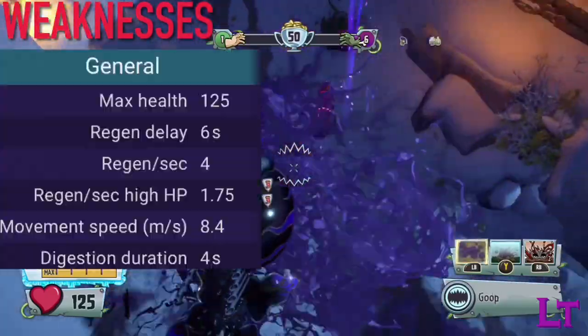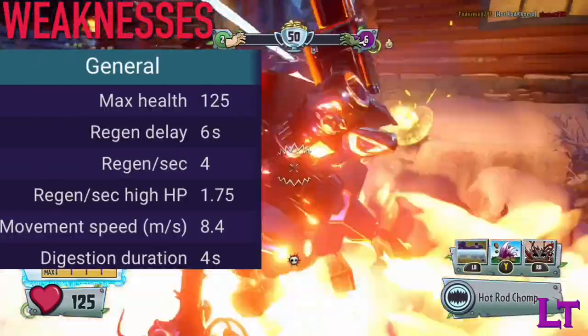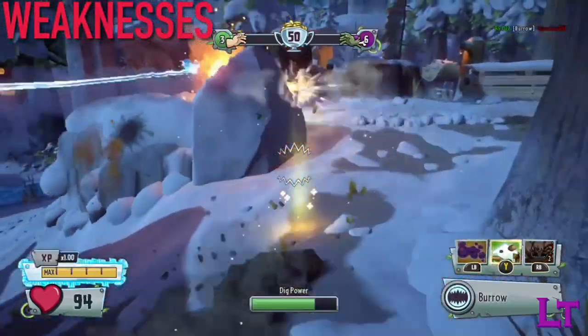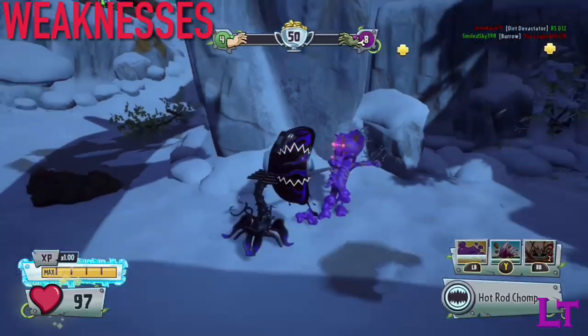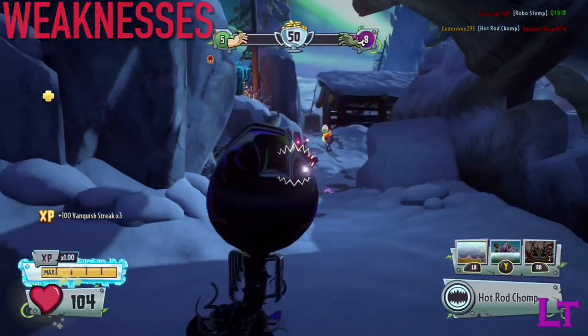However, Hot Rod only has 125 health, which for a class with a very large critical hitbox means that if you are spotted beforehand, you will be taken down quite quickly. Additionally, whilst not a direct weakness, Hot Rod is rather loud in general, and the engine noises may end up giving away your position, which as a melee character may end up being used heavily against you.